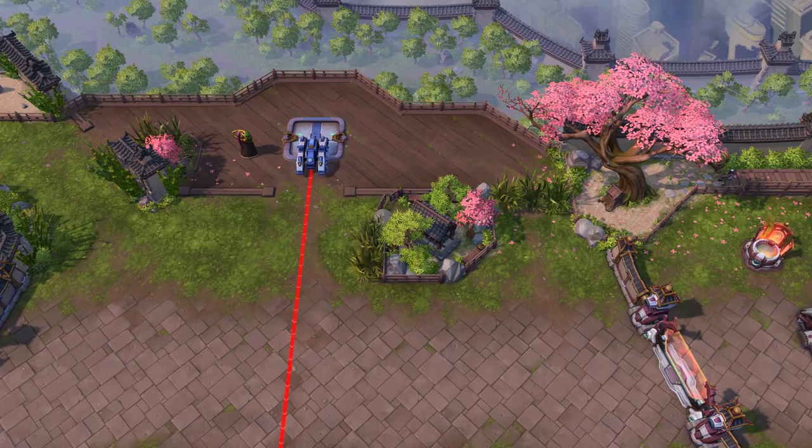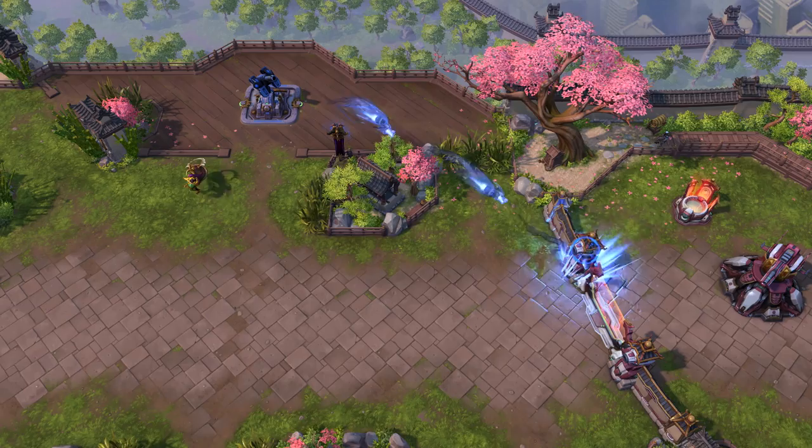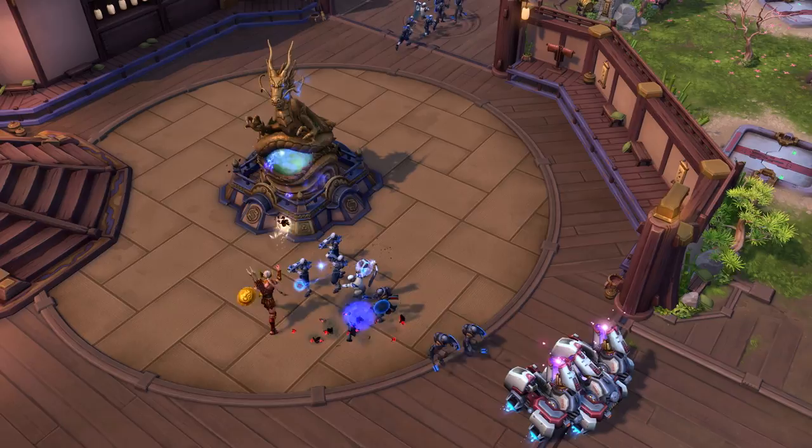Winning the objective on the updated version of Hanamura will no longer deal straight damage to the core without attacking forts and keeps first. Hanamura payloads will deal damage to enemy fortifications until all forts and keeps are down, then they will begin prioritizing the core. Alongside the change allowing direct attacks to the core, teams can now couple their use of the objective with a variety of other pushing strategies in their ultimate pursuit of victory.